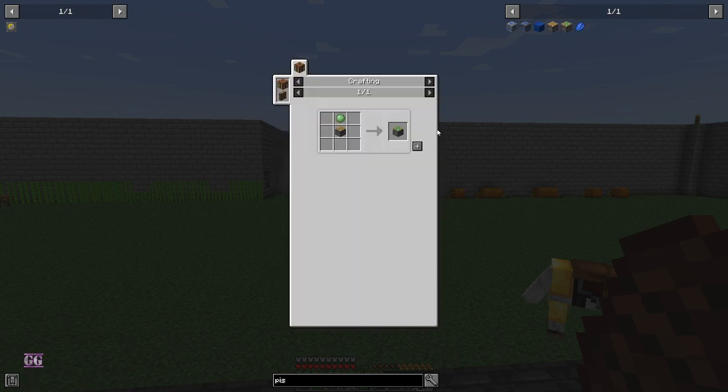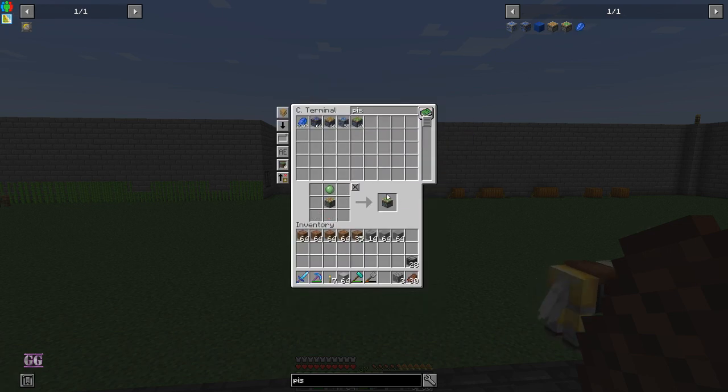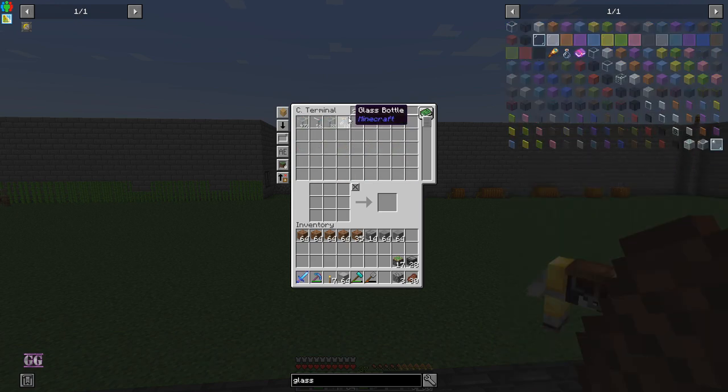I'm just making a couple more because I know we're going to use a ton. Three plus three per tile, so three times four is 12 — 17 should be good enough. Glass — we have a ton of glass. I want connected glass, yes.